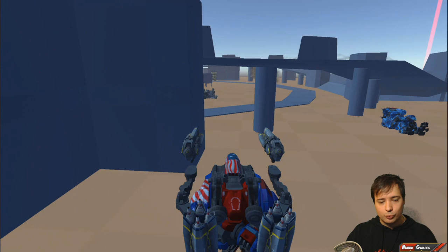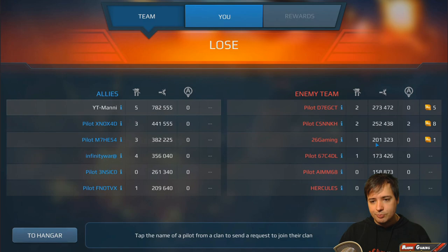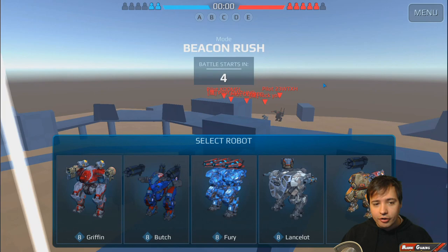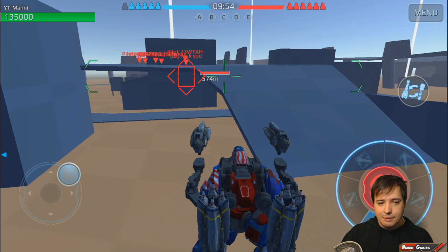It wasn't useful in the end — I still got taken out by that enemy Zeus Fury. This is the Butch, but the round is almost over. We haven't even captured one beacon. We're jumping directly into the next round. 800,000 damage — look at the other people, they've done zero damage but they won with three beacons captured. We have zero. Anyway, next map!